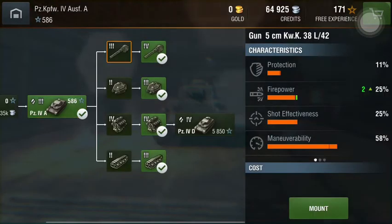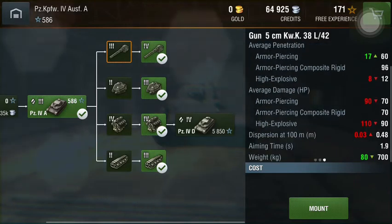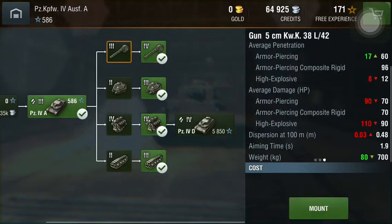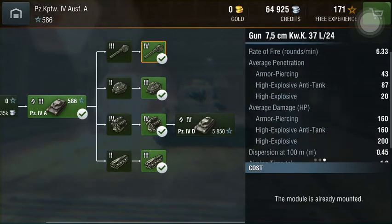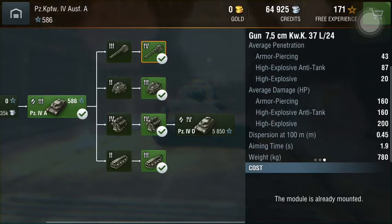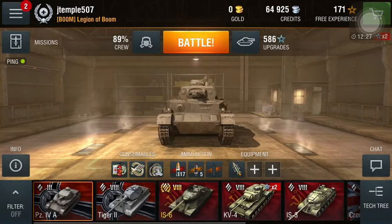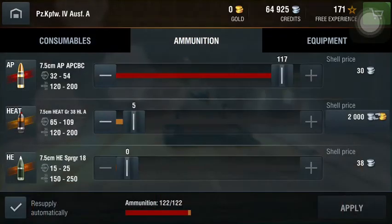You have two gun choices on this tank. The 5cm has slightly better penetration and a better rate of fire, but the damage I just didn't enjoy as much. The DERP gun meanwhile has a quite slow reload for a 75mm gun and worse penetration, but the damage is just so much more. It's fun DERPing around in this thing at tier 3. It's also got very good mobility.